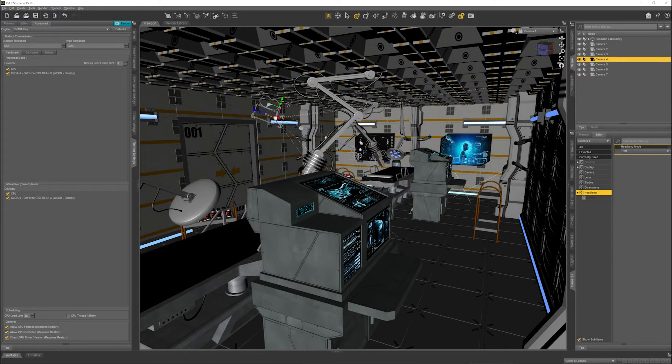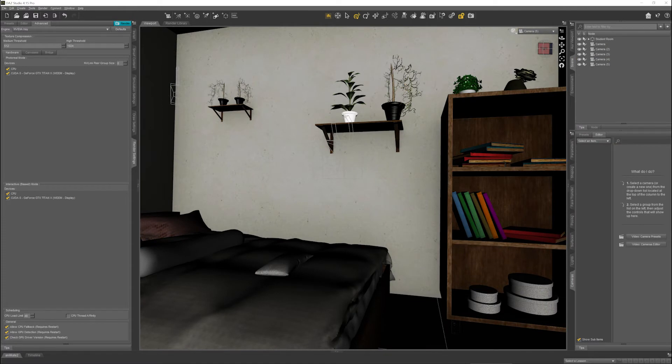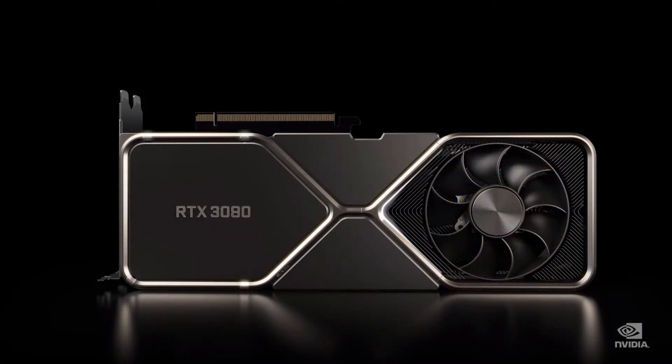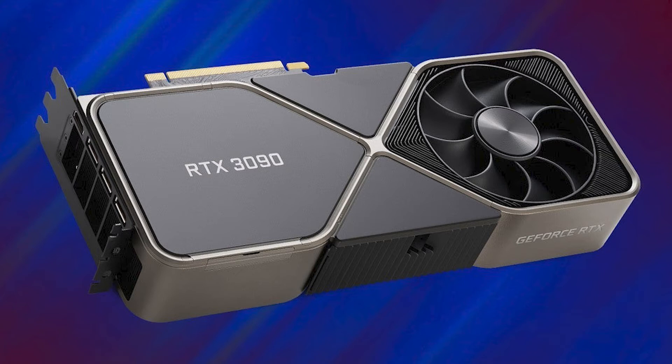GPU memory is used to hold scene elements while they are rendered. The less memory, the more often your software will be swapping in and out of memory, in which case your storage speed becomes a factor. 4GB of GPU memory should be an absolute minimum, but if you can afford 8GB or more, so much the better. The current crème de la crème for consumer cards is the RTX 3090, which will cost £1,400 at MSRP, upwards of £1,800 in a store, and anything up to £5,000 on eBay.